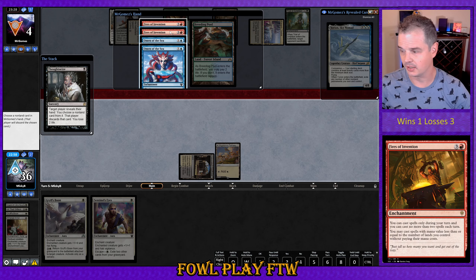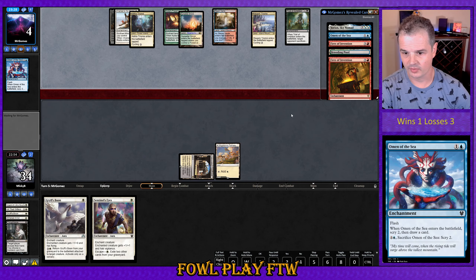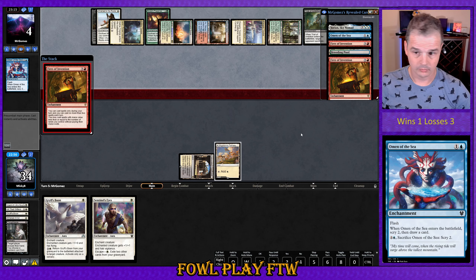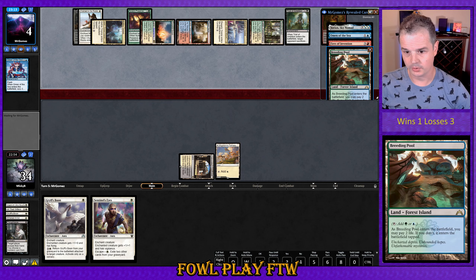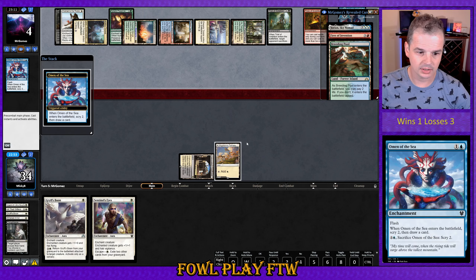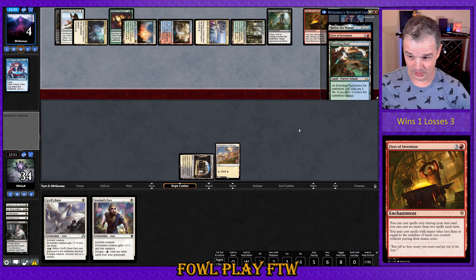Omen of the Sea, Fires of Invention. So just take an Omen — the Fires are basically duplicates of each other, so there's no point taking either of them. Opponent drew Temple Garden for turn, played that one out, playing out the Omen of the Sea, getting a scry and draw. That's horrible news — two of those cards to the top, and then they've drawn one of them.